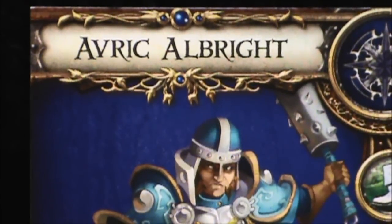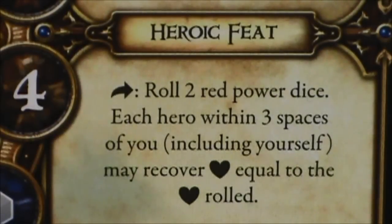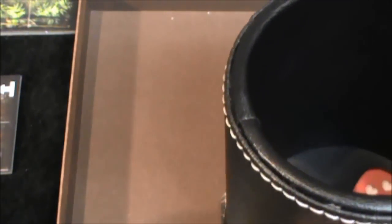I'd like to go to Seth next. Seth is playing our healer and wants to use his heroic feat to help the party. The healer's heroic feat allows him, as he takes a skill action, to roll two red power dice, and each hero within three spaces — which is basically the entire party — will heal hearts equal to the number of hearts rolled. We're going to take the two red power dice and put them in the cup. Let's see what our healer can do.